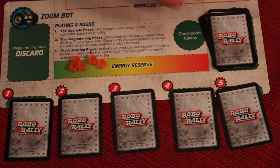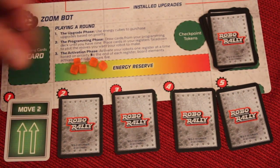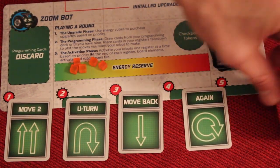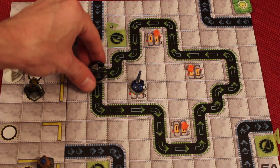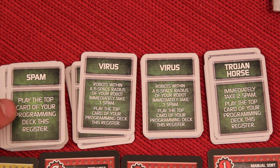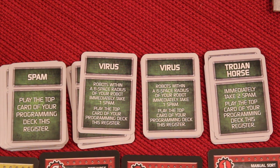You'll be selecting from cards secretly but simultaneously as other players, and then one card at a time everybody will be activating their moves and interacting with each other on the board. Sometimes you'll be picking up energy to buy more cards, sometimes going on the conveyor belt and getting rides, other times shooting other robots or falling into pits. And when you take damage from lasers or other things, you'll be putting these in your discard pile and having to play them later, which will give you some random things off the top of your deck to make your robot go crazy.